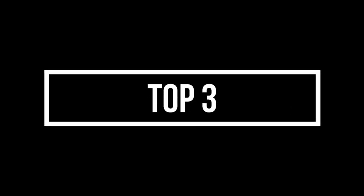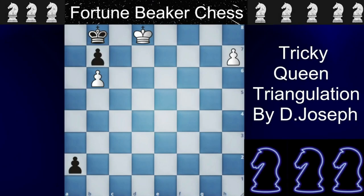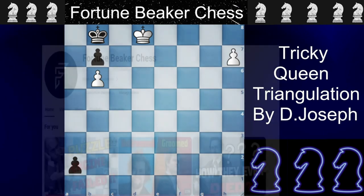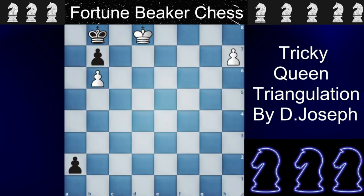Now let's jump to the very tricky number 3 puzzle. This puzzle was made by D. Joseph and this masterpiece is called 'A Tricky Queen Triangulation.' It's white to move, so you guys can give it a try. If you guys are still with me, help us reach 1k subscribers, which is our goal.